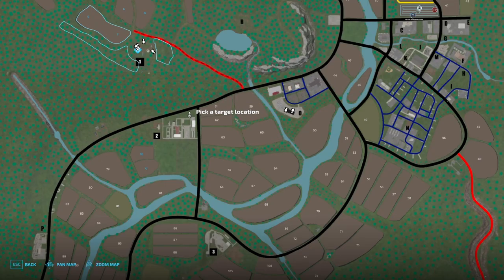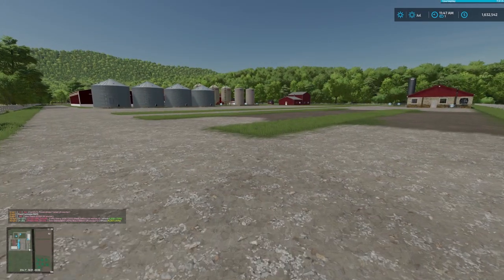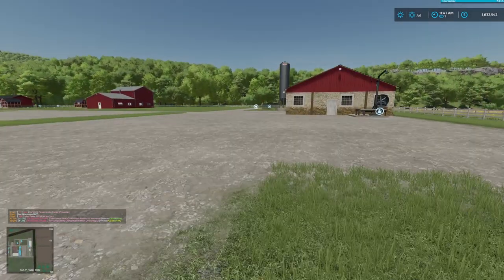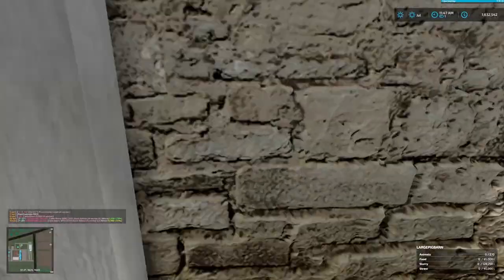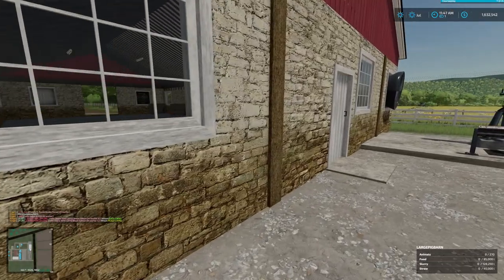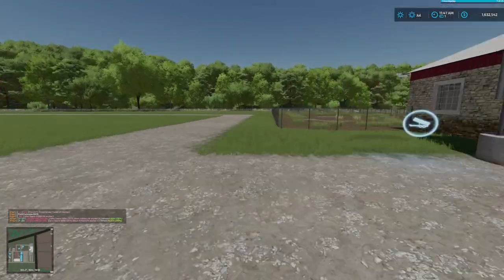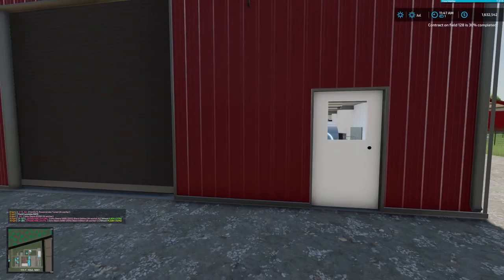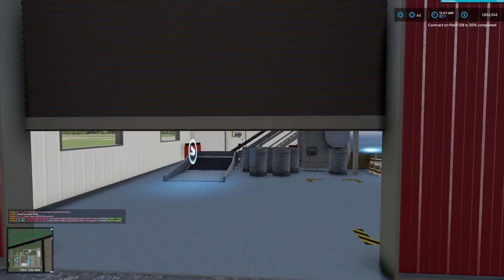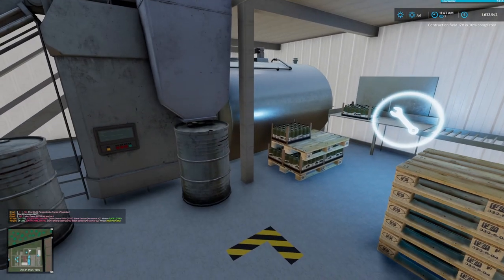So we just bought the new farm. Let's jump over and see what we've got. This is the new farm we bought, and it has some cool stuff. I believe this is pigs — large pig barn. So we have pigs and slurry, so we can do pigs now, which is cool. We don't have pigs right now — we only have cows and chickens. We also have something that looks like some kind of olive oil production — let's go look. It's an oil mill! It makes sunflower, canola, and olive oil. I didn't know I was getting an oil mill with this. That's awesome!